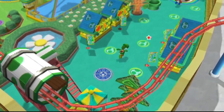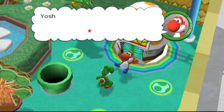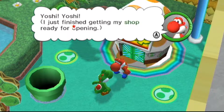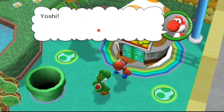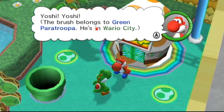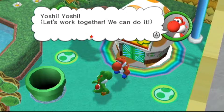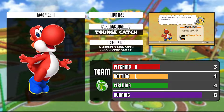If we head straight north, we can get right over here and here is Red Yoshi. He says: 'You found my brush, didn't you? Thanks. I just finished getting my shop ready for opening. I'm going with you, but we need to return the brush. The brush belongs to Green Paratrooper—he's in Wario City. Let's work together, we can do it.' And we add Red Yoshi to our team.